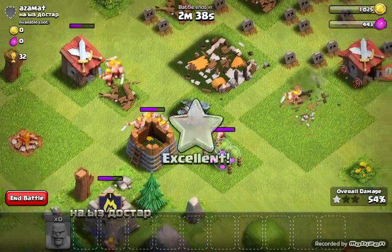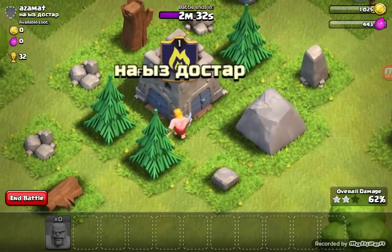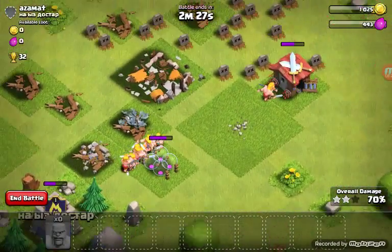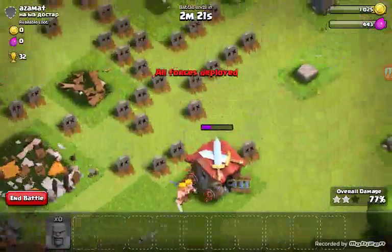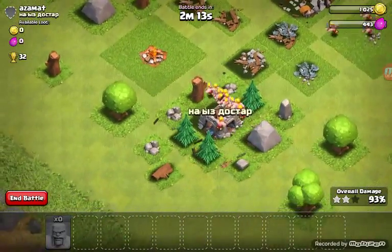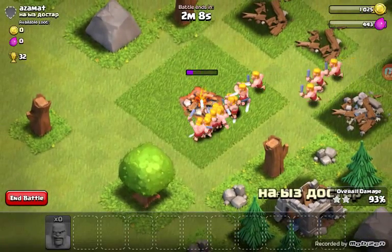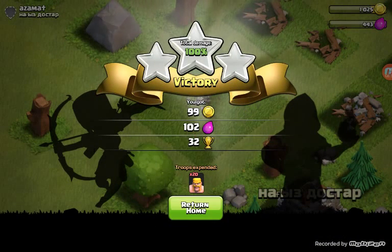Look at this little puny barbarian! Look at all of these troops - you've just got this one guy there, and you've got quadruplets over here. They've destroyed it - bang! That's the last building I think. Boom - yes! 32 trophies! Didn't get much loot though, which was a bit of a downside.